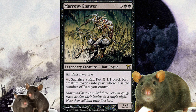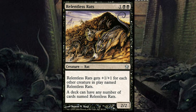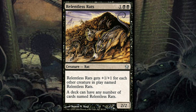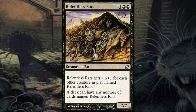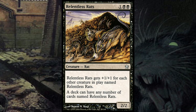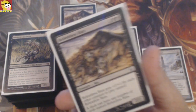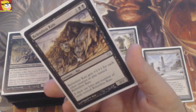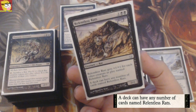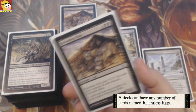But he's the commander — the true commander is actually Relentless Rats. For three mana, a 2/2 who says: Relentless Rats gets +1/+1 for each other creature in play named Relentless Rats. You'd say, what? You can't use this in commander — but wait. A deck can have any number of cards named Relentless Rats. Very important: there is a rule that you can only play one copy of each card in a commander deck. If the card itself says you can play more of that card, that rule is overruled because the card says so. So you can use as many Relentless Rats as you want.